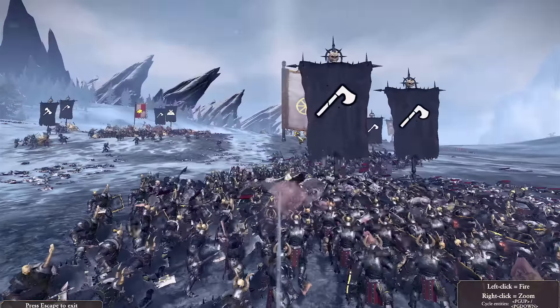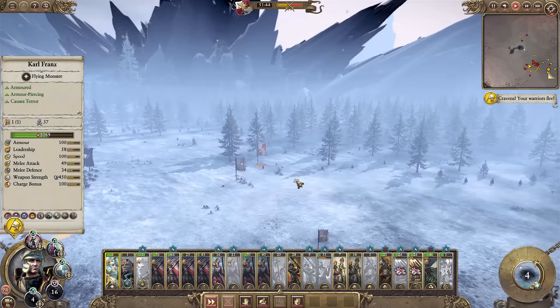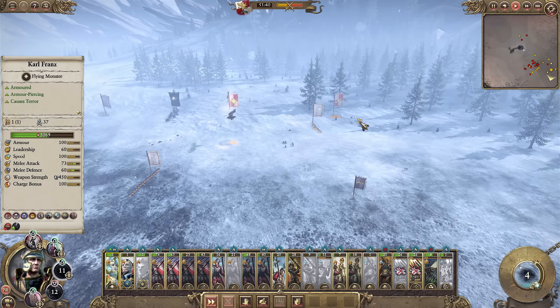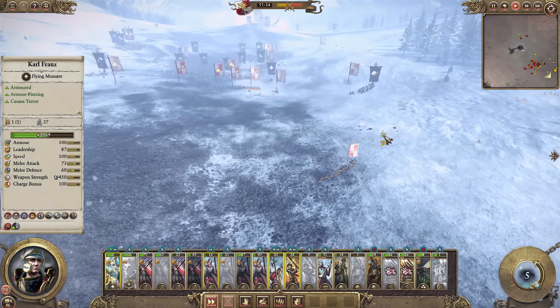The problem was I was actually kind of hitting my own Light Wizard — I think I did and he's actually routing now as well. There I am again activating the leadership buffs to try and call these guys back into the fight. It's like come on guys — Karl Franz himself is flying above you demanding that you return to the fight.